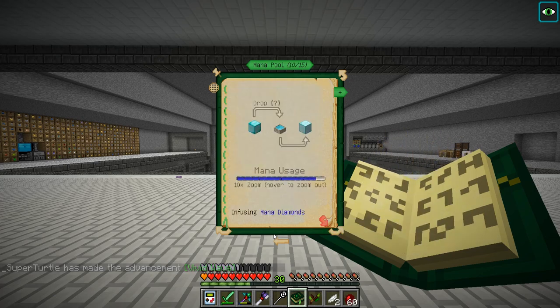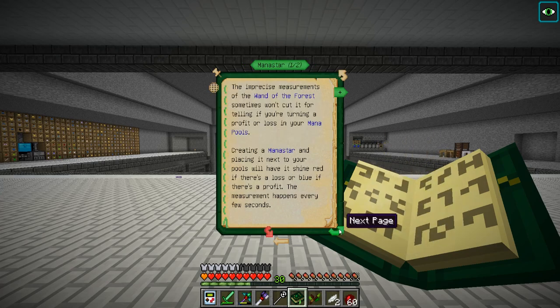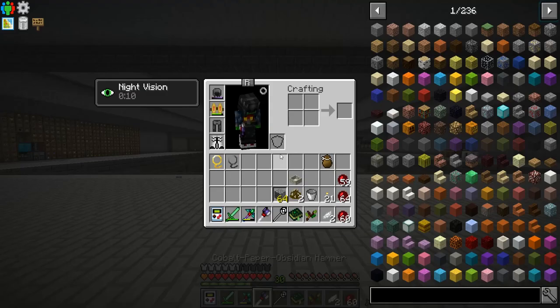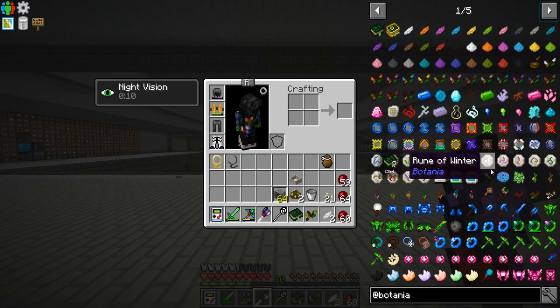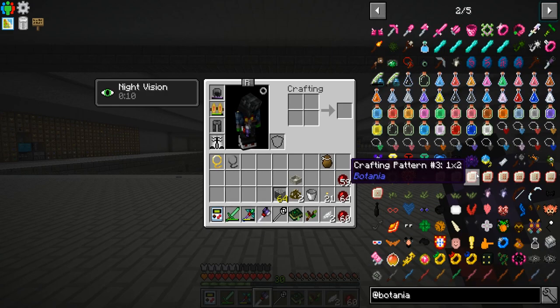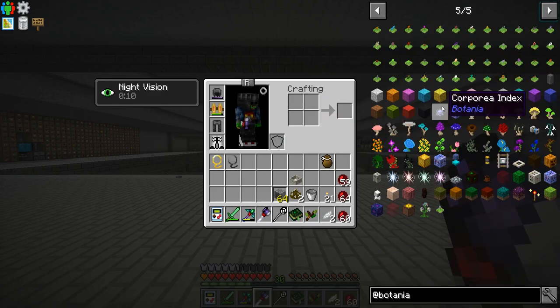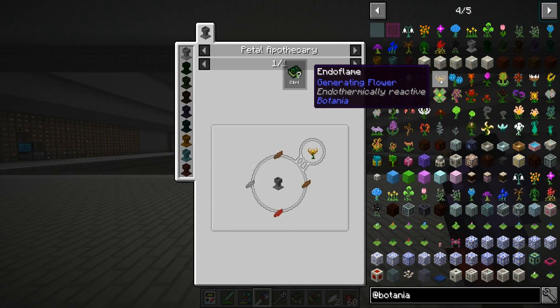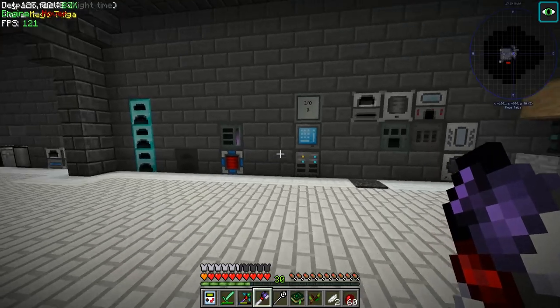We're also gonna make one of these which will hold our mana. We need - yep, we got it. Oh, diluted - so it's tinier. Mana is needed for like everything, but we need to generate mana. In Botania there are these certain flowers that make mana when you throw like coal in the area - basically like a furnace on the ground, that makes sense. They're called the endo flames.